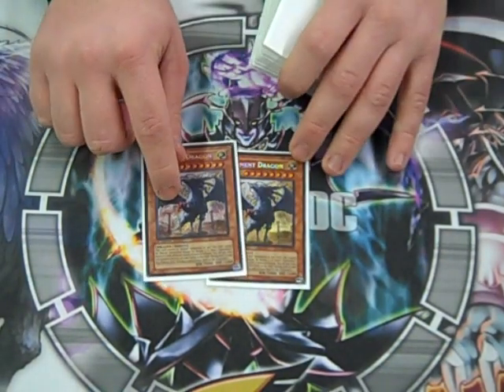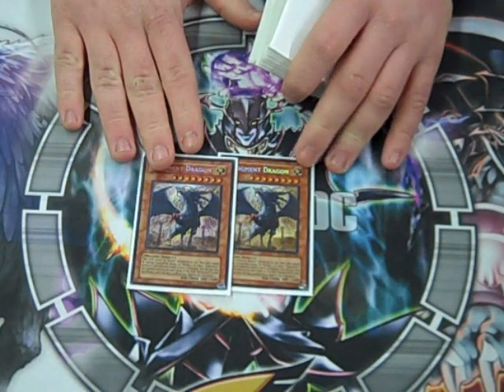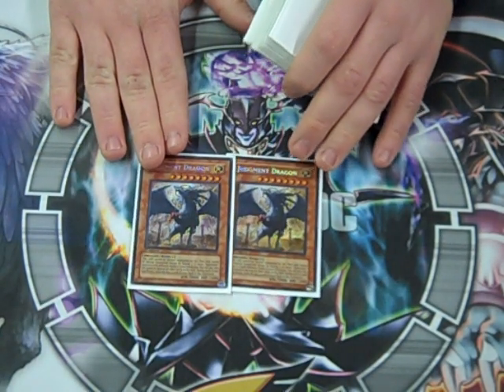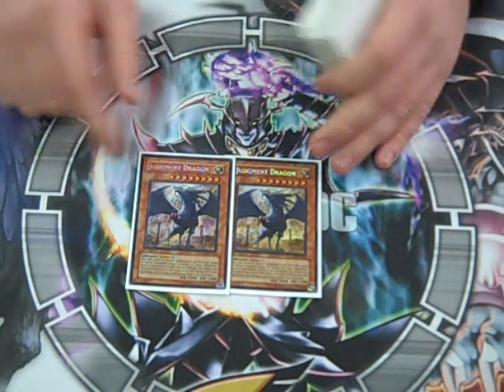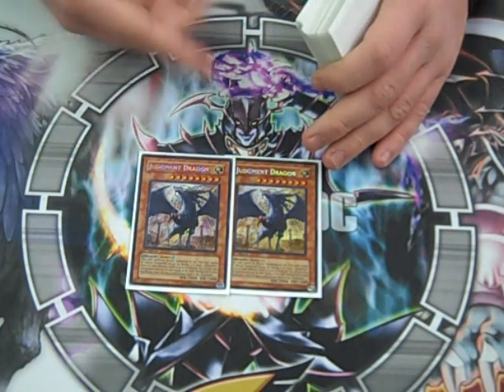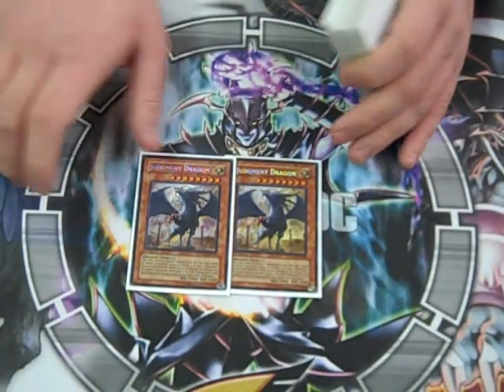First off, we got Double JD. You can't go wrong with JD. You need four or more Light Sworns in the Graveyard with separate names to Special Summon it. 3,000 attack — crazy beat stick. Pay 1,000 and nuke the field but itself. Great card.